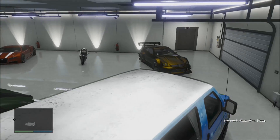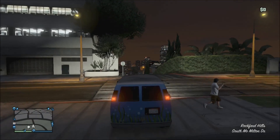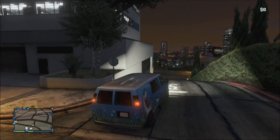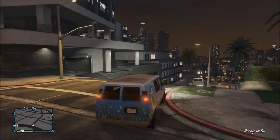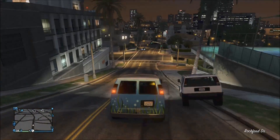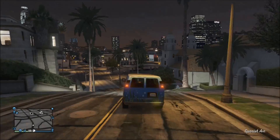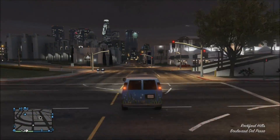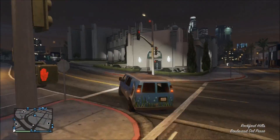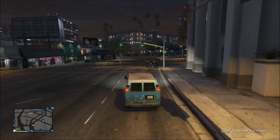So this is the Bravado Paradise — the handling is absolutely amazing for a van. But the one thing I have to say is it's probably the worst out of the DLC vehicles, mainly because of the speed. The acceleration is slow and even when you max it out it's only half of what it should be really. The BF Bifter is probably the fastest in the DLC pack and is actually one of the fastest in the game, considering it is an off-road vehicle.